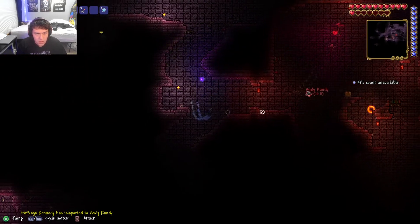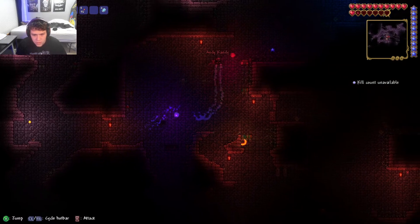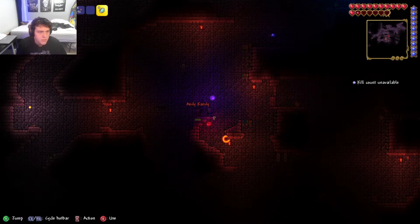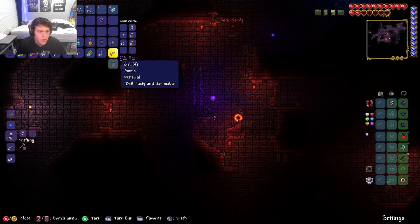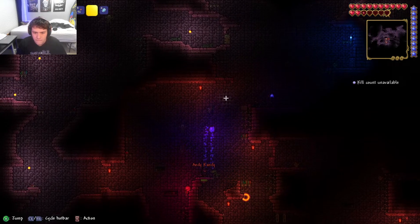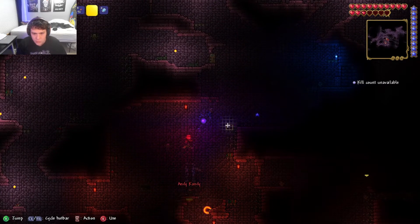I'm trying to get these chests right here. Did you get all of them? There were like three chests where you were. That one is sitting on spikes. I have an idea — I got 200. They're breakable blocks. I can't grapple — oh my god, I'm so smart.